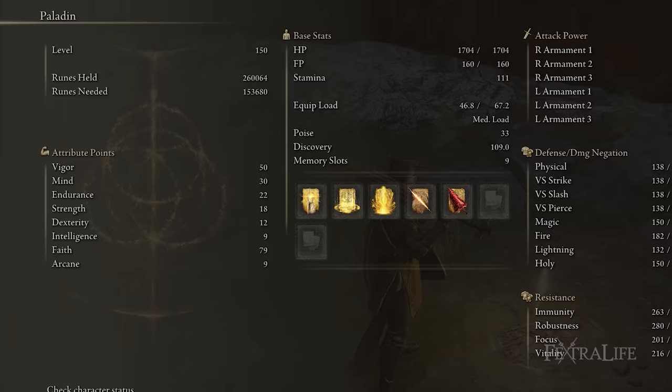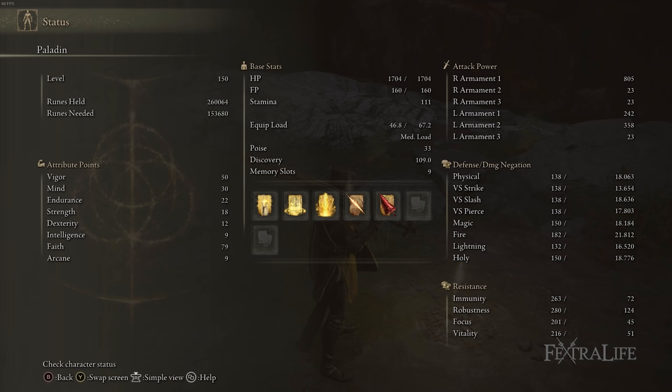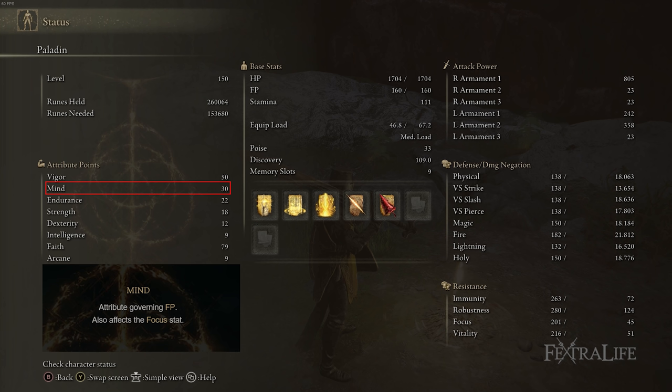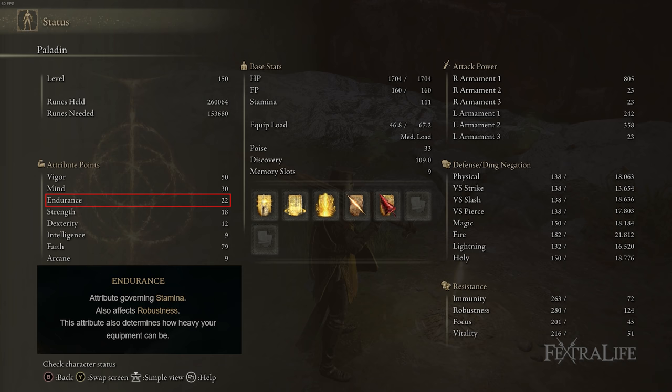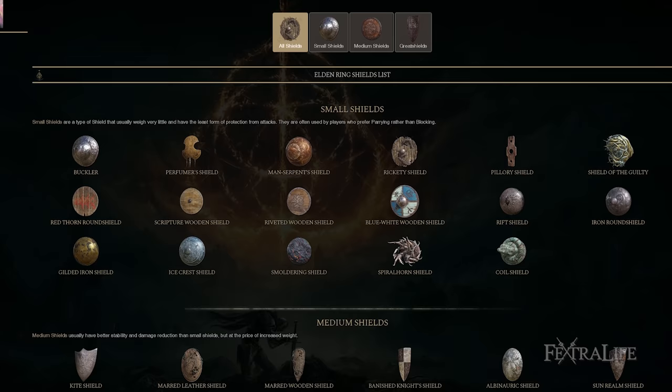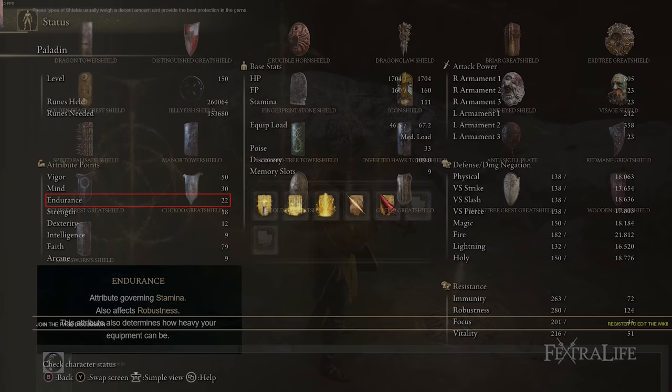When it comes to stats for this build: 50 Vigor, 30 Mind, 22 Endurance, 18 Strength, 12 Dexterity, 9 Intelligence, 79 Faith, and 9 Arcane. 50 Vigor is there because you're playing a tank build in melee range doing block counters and sometimes trading damage. 30 Mind is needed because you're constantly using weapon arts, Barricade Shield costs 12 FP per cast, and you're casting a lot of spells and buffs. 22 Endurance is just enough for the armor I'm wearing to medium roll — when using Barricade Shield you're not expending stamina while blocking, so you don't need a huge stamina pool.